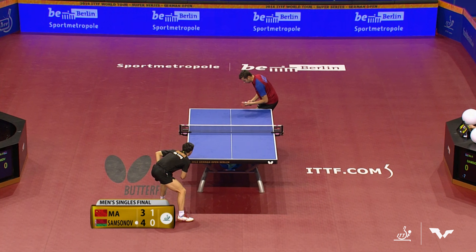It's going to have to be a little deeper on the table, a little faster. Chop block followed up by a touch shot from Samsonov that's destroyed by Ma Long. The quality of these chop blocks — look how much body he puts into that, completely lunging, gets every ounce of his body behind that ball.